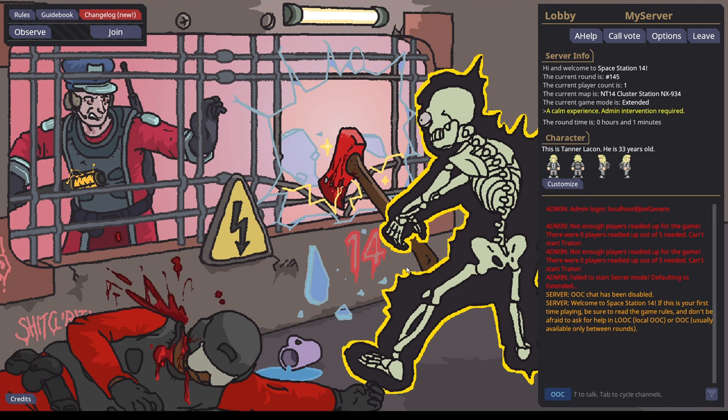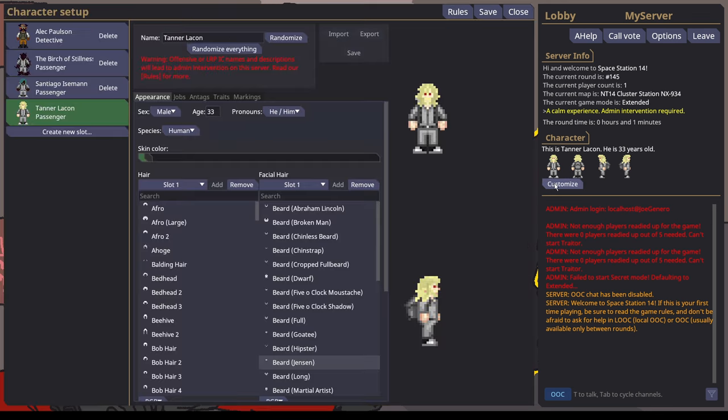This video is aimed at new players, and ideally aimed at players who have never even joined before. When you join your first server, it's most likely going to be Lizard, Leviathan, or even Delta V. I am only covering the Wizard Den servers, which are most likely going to be Leviathan or Lizard, and they will have a character menu that looks like this.